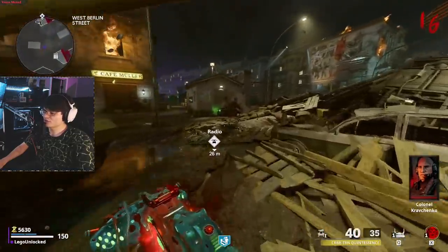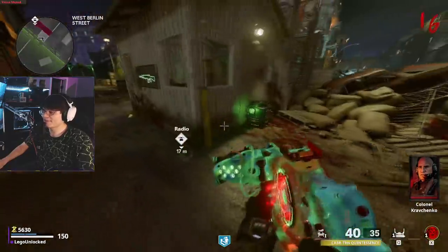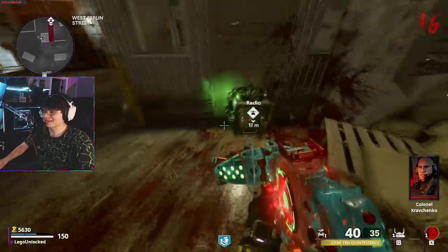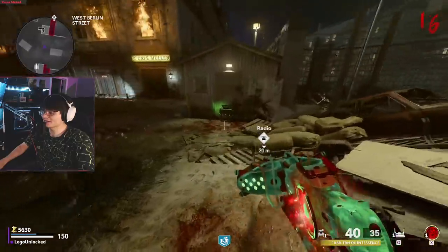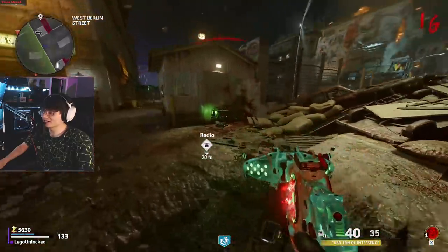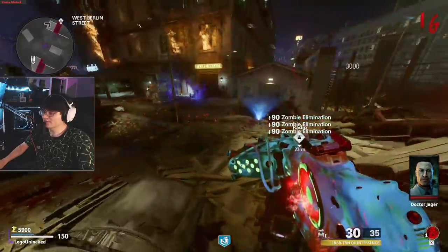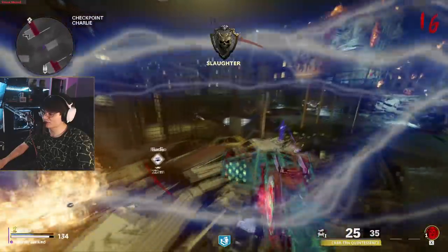For the next step we've got to fill up the three canisters we just grabbed. To do that, find three little glowing green machines around the map. Place an empty canister in the machine, then throw the essence lure device around the machine — three tempests will spawn. Once you kill the tempests, their souls go into the device. Make sure they're semi-close to the machine so the souls register.